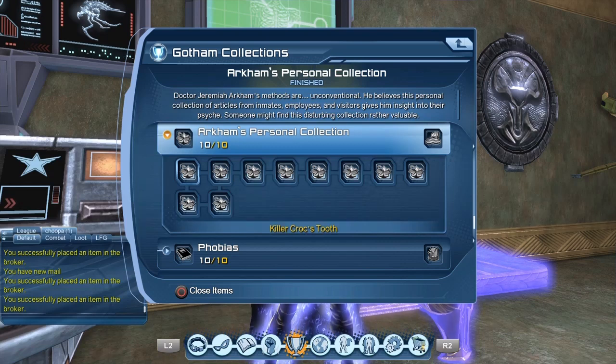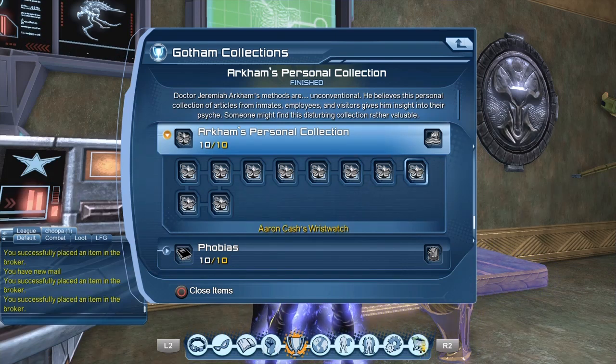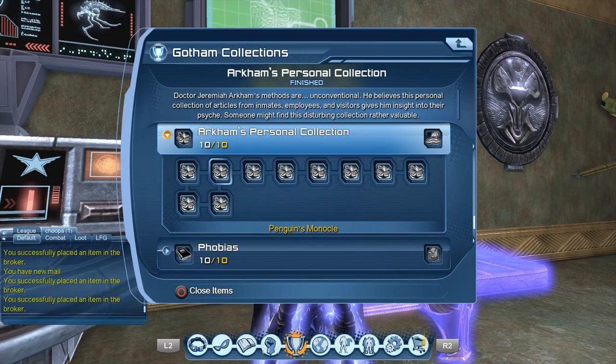That gives you an idea of what the amenity or reward will be. Basically we need 10 collections from Arkham's Personal Collection. The first one is Killer Croc's Tooth, then Penguin's Monocle, Clayface Modeling Clay, Victor Zsasz's Shirt, Scarecrow's Hat, Two-Face's Face Cream, the Mad Hatter's Bow Tie, Iron's Cash Wrist Watch, the Ventriloquist's Wood Polish, and Batman's Grapple Hook.